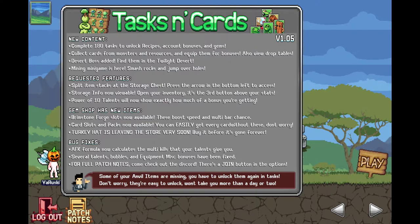Gem shop has new items. Brimstone forge slots now available — these boost speed and multi-bar chance. Card slots and packs now available. You can easily get every card without these, don't worry. Turkey hat is leaving the store very soon, buy it before it's gone forever. I already got it.